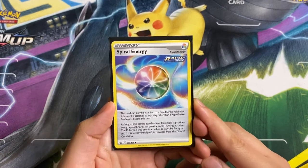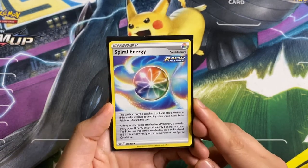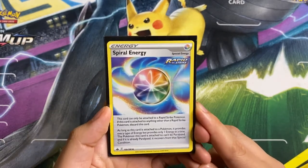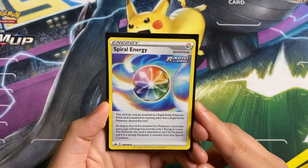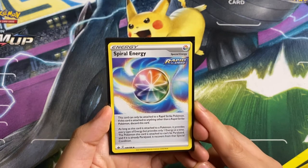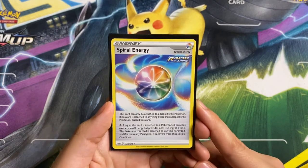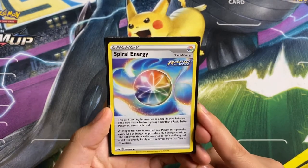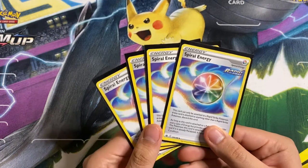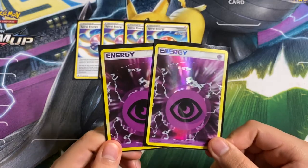Starting off the energies, we play Spiral Energy — a Rapid Strike card. This card can only be attached to a Rapid Strike Pokémon. The effect is: as long as this card is attached to a Pokémon, it provides every type of energy but only one at a time, providing our Psychic energy for Malamar. The Pokémon this card is attached to can't be paralyzed, and if it's already paralyzed it recovers. There's not a lot of paralysis in the format, so it's basically just an energy we can attack with and put back in the deck. We are playing four copies.